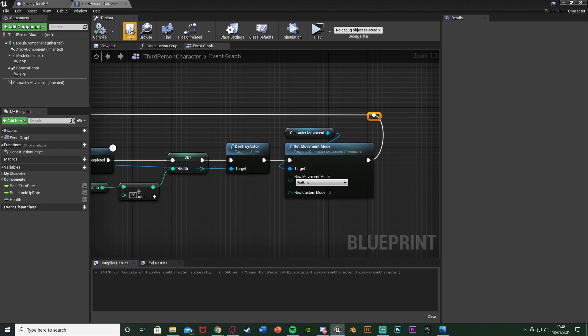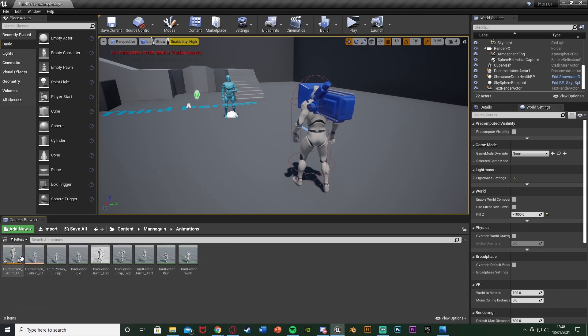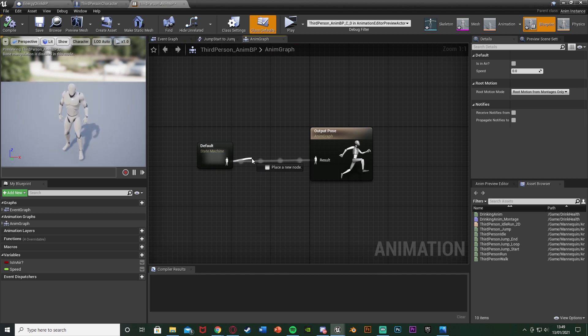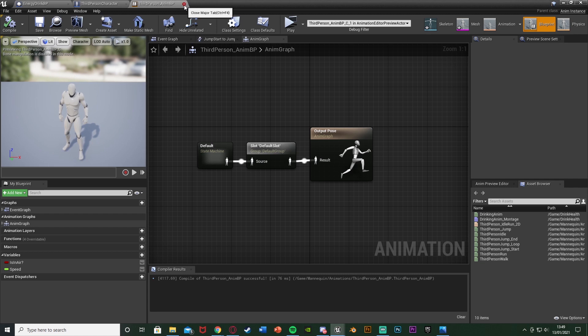There are a few more tweaks needed. Minimize the character blueprint and find your Animation Blueprint — for me that's Content → Mannequin → Animations → ThirdPerson → ABP. In the Anim Graph, go all the way back to the output, and out of the state machine get a Default Slot node, plugging that into the Output Pose. All this does is enable us to use animation montages. Compile, save, and close that.